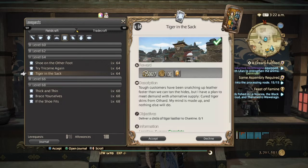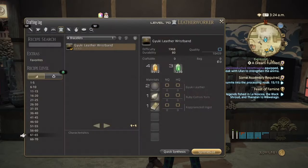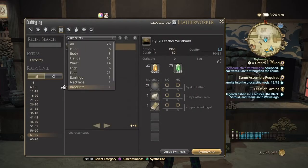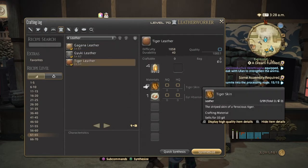At level 64 we have 'Tiger in the Sack.' This one is simple — a Circle of Tiger Leather. You are going to need a miner for the tanning agent. Tiger skins can be a pain to get, but there are two ways: you can get them in the Yanxia or at the Azim Steppe. The saber-toothed tigers will also drop the tiger skins.